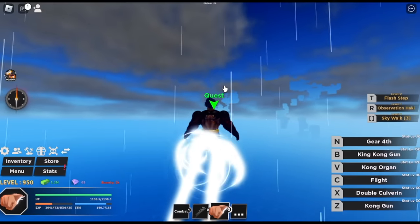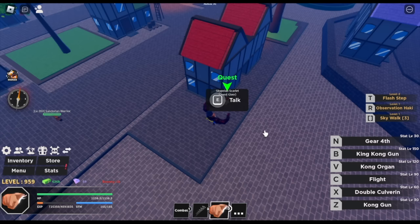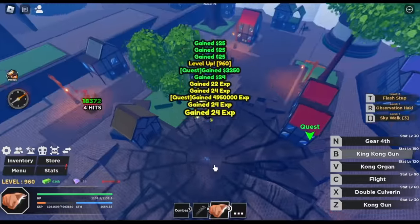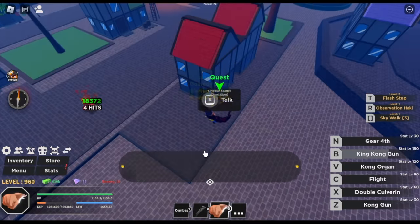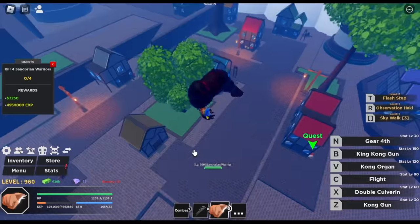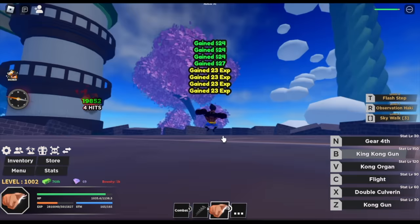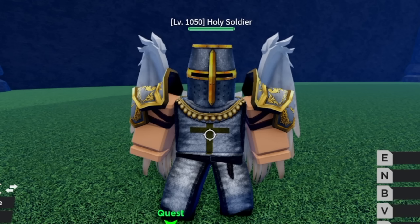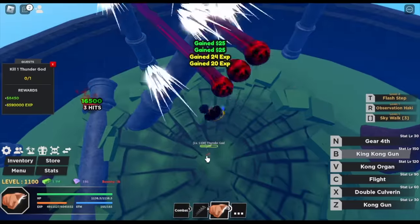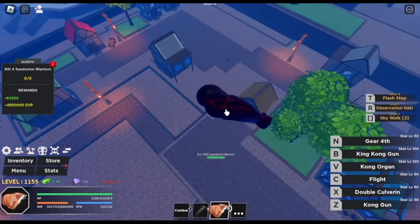At Sky Islands, just focus on Sandorian Warriors. Get the quest, use B-Skill, and that's it. Easy and fast leveling. I'll show you all the mobs: next is Divine Soldier — one B-Skill is enough. Then Holy Soldier — you might not even need two skills. Next is Thunder God — you can get the Pole here, and he's easy to defeat. Target level here is 1,150. Stay with the previous mobs.